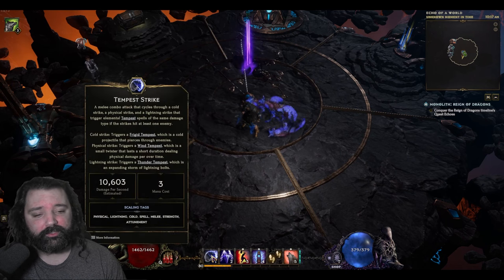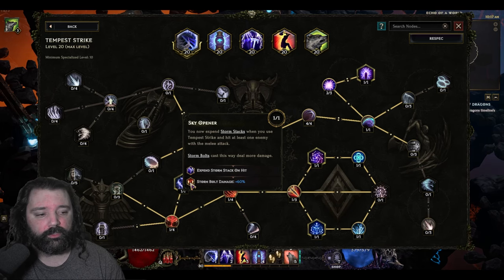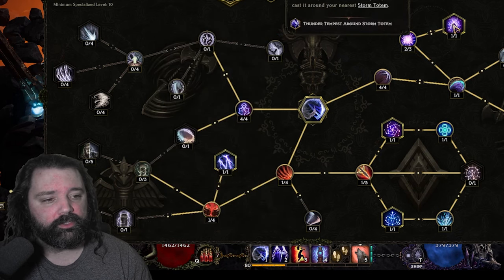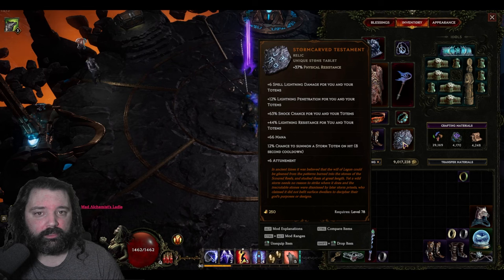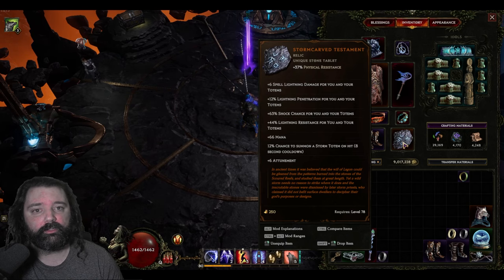The way we're creating this amazing display is by using Tempest Strike as our main ability. Tempest Strike is going to expend storm stacks when we use it, and we'll disable Frigid Tempest and Wind Tempest — that will leave only Thunder Tempest having the ability to proc, which is the lightning ability. In addition to that, we'll be able to trigger this on our storm totems. If you happen to have a Storm Carved Testament, it has the ability to summon a storm totem automatically, meaning you can simply attack and periodically place these totems. It's not required and doesn't define the build in any way — you can use another relic in its place until you find one.